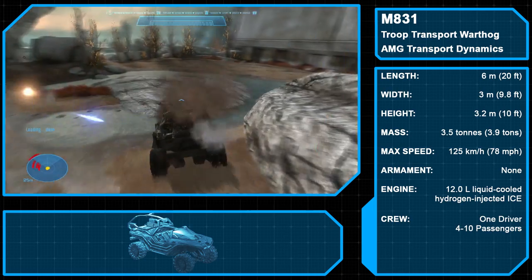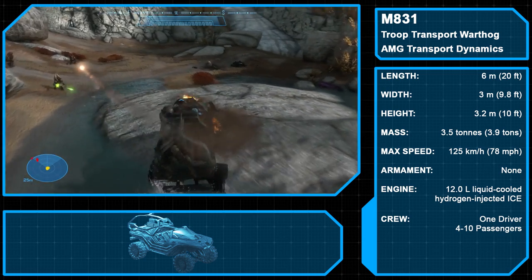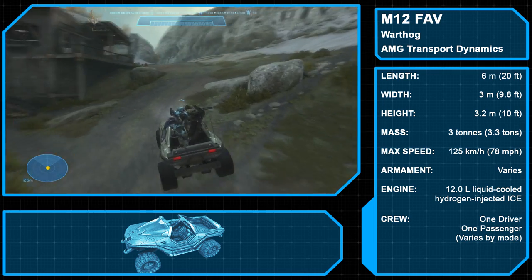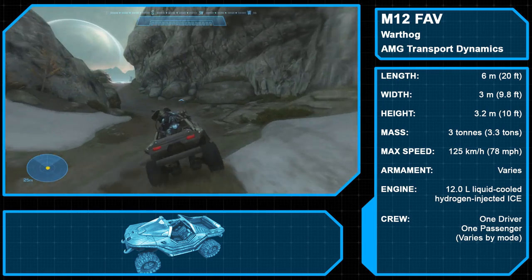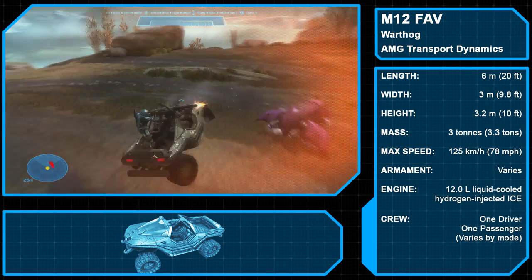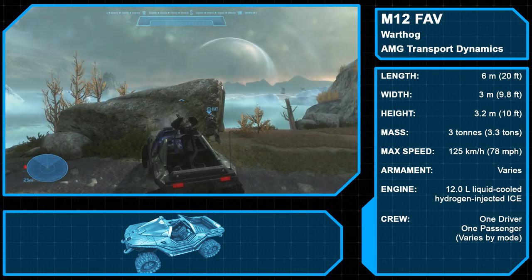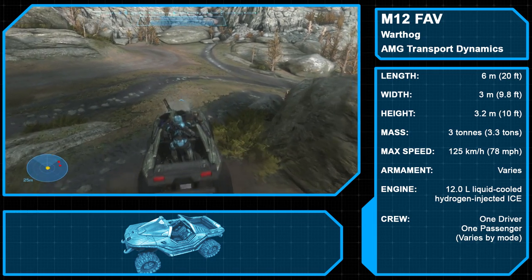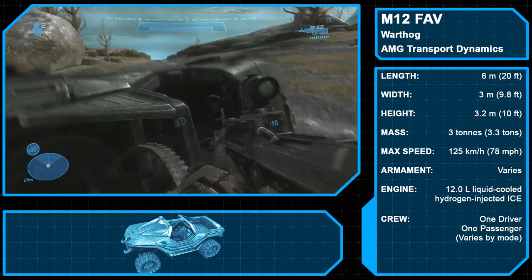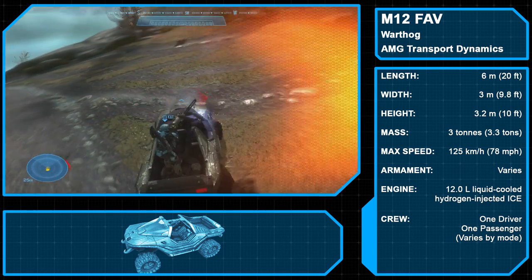Finally, we have the M831 Troop Transport, which can carry up to 10 passengers to and from the battlefield. The Warthog is powered by a 12L liquid-cooled hydrogen-injected ICE and features a Graf-Hauptmann solar saline actuator that can convert up to 12 liters of fresh, brackish, or salt water into hydrogen fuel. The Warthog can travel at speeds up to 78 miles per hour (125 km/h). Though its design leaves passengers greatly exposed, it allows for quick entering and exiting, and it can take a great deal of punishment while remaining operational.